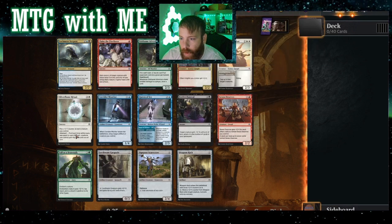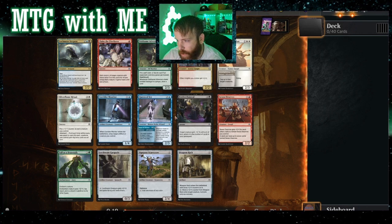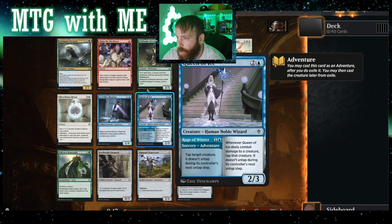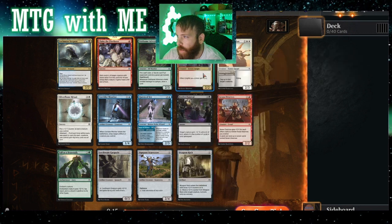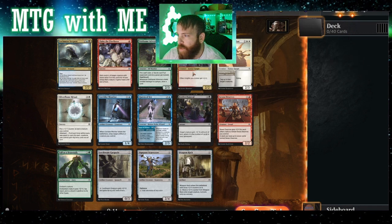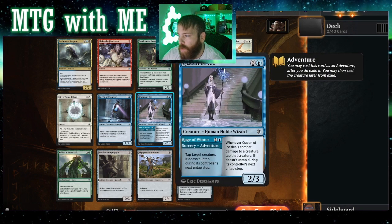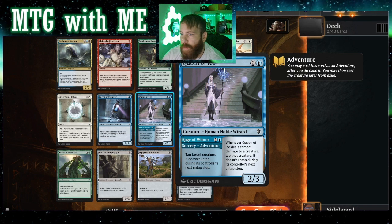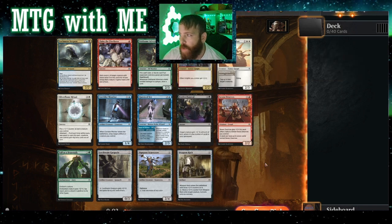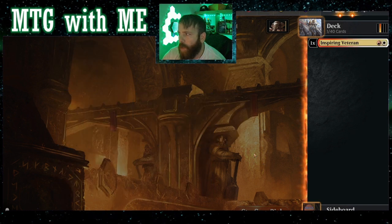Adamant was another mechanic — if you use three mana of the same symbol, mono-color decks are strong here too. There's also a really big blue bounce deck. Actually, let's do Boros. There's a really good bounce mechanic as well. Let's make sure we get our creatures first.